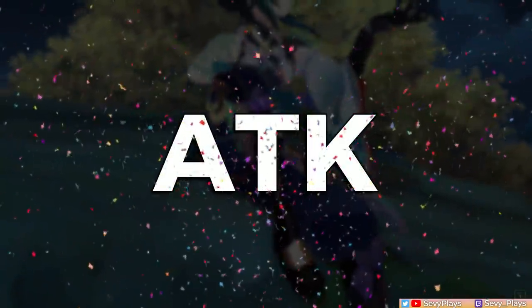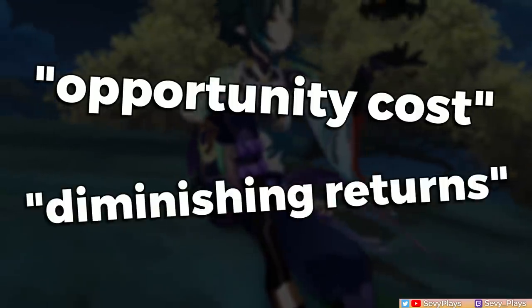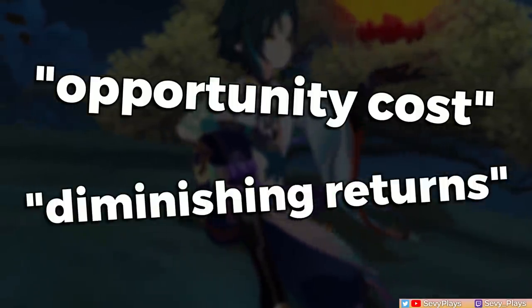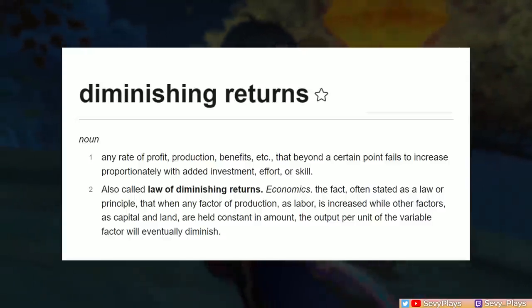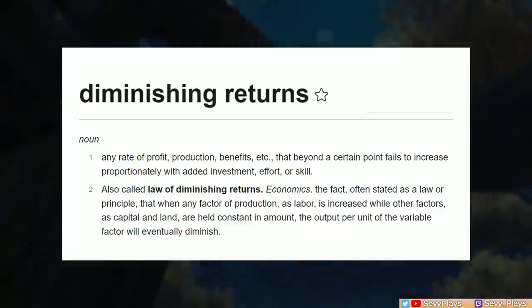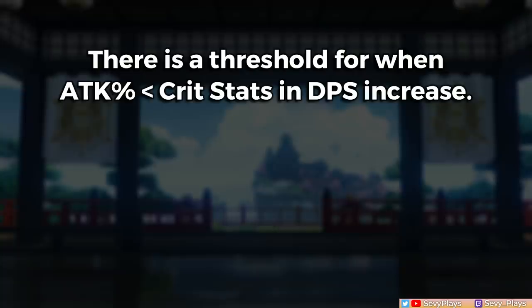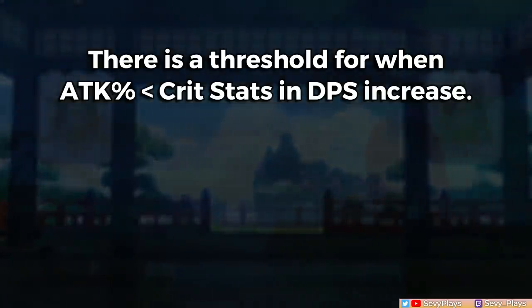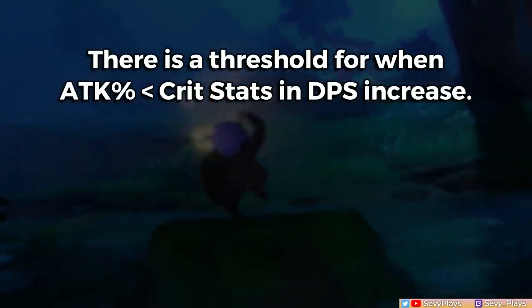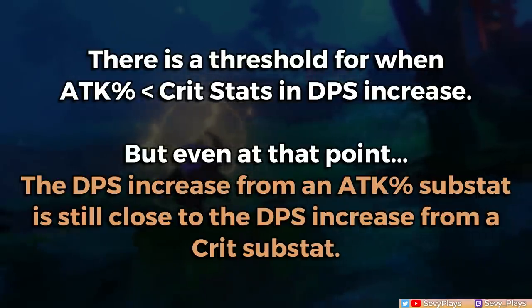The relevant concepts being tackled here are opportunity cost and the often quoted diminishing returns, which more of you are likely familiar with. Translating it to Genshin, it's the idea that the more you stack a certain stat, the more diminished the resulting DPS increase becomes. There's a threshold where adding attack percent substats will have a smaller percent increase in DPS than adding crit substats, hence the diminishing returns.